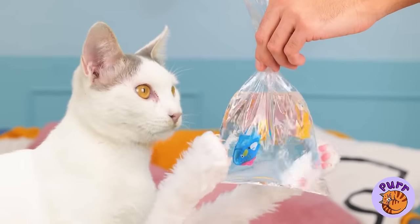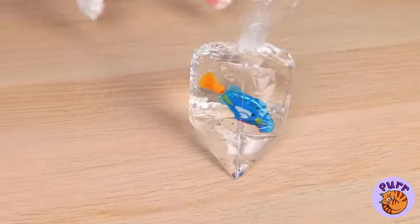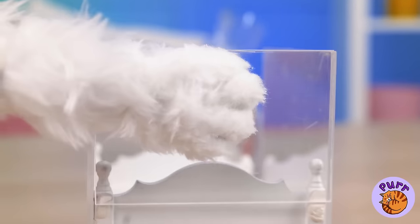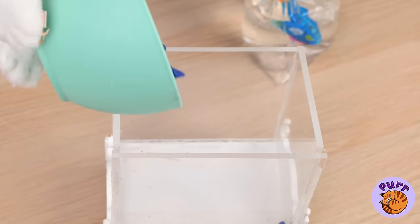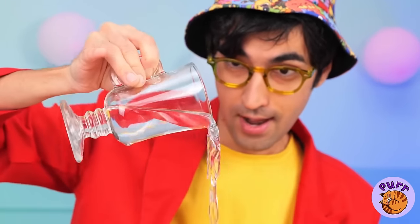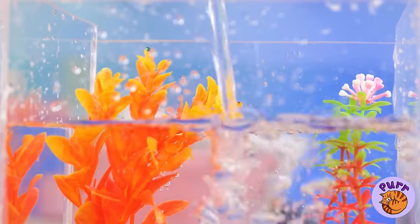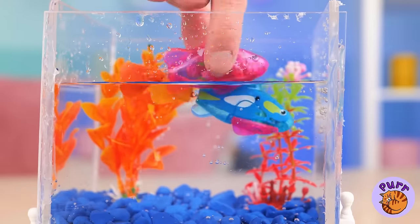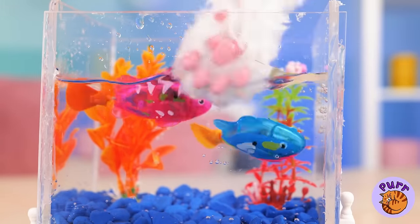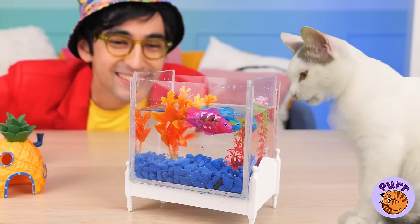You got a fish — so grab an old Barbie bed. With a few adjustments, it's a new tank. Of course, we can't forget the water — what else is our fish going to swim in? And look, these fish come in a pair. Love is in the air — uh, water.